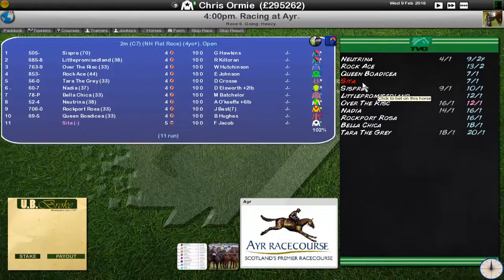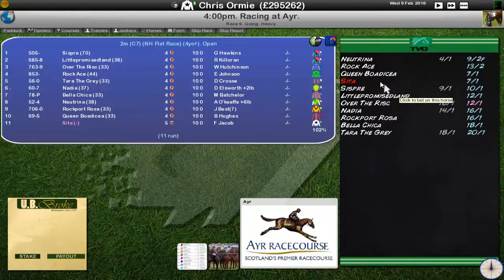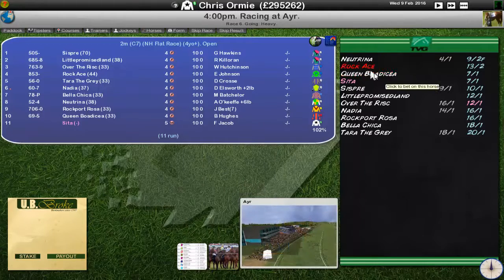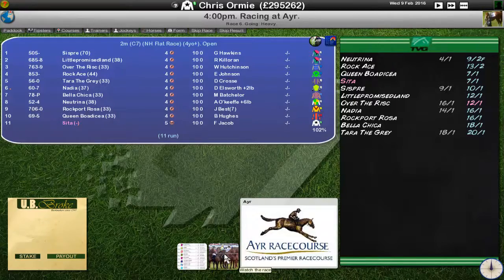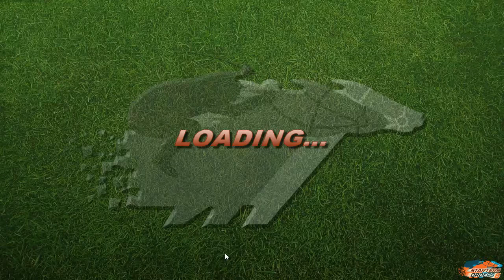There'll be a link in the description to Surveyor and her channel so you can find her Starters Orders content. When I saw the name Cita come up at the auction, I had to go in. She's fourth in this field - that's not bad. Neutrino is the favourite but carrying an extra six pounds, so I like our odds. We're looking at the bright green silks and the blue and red stripes. If I've got the distance correct, this should be a win for Cita.